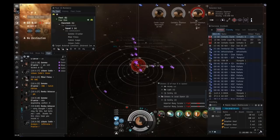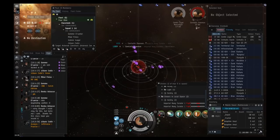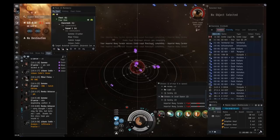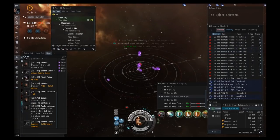Dropping an MTU is definitely worth doing — running havens you can get an average of 5 to 6 million in loot per site, and collecting it later takes maybe two minutes. Salvage is also worthwhile: rat wrecks from one haven or forsaken hub are generally worth about 7 million, taking maybe three minutes to salvage the whole site.